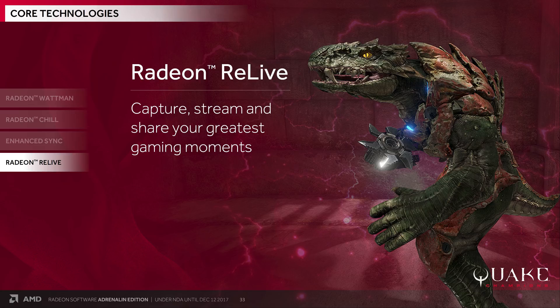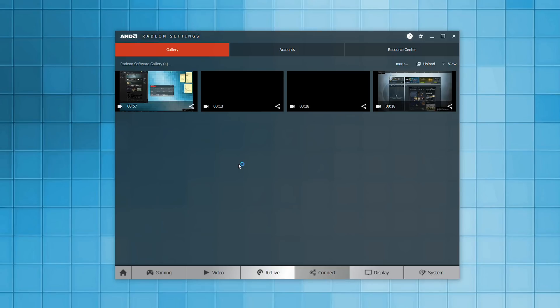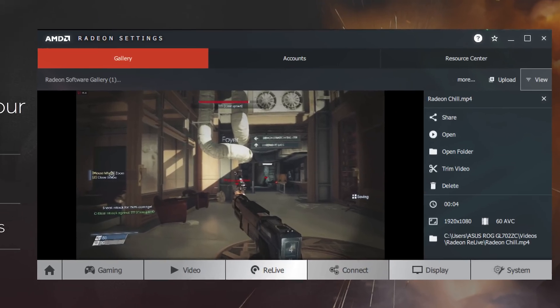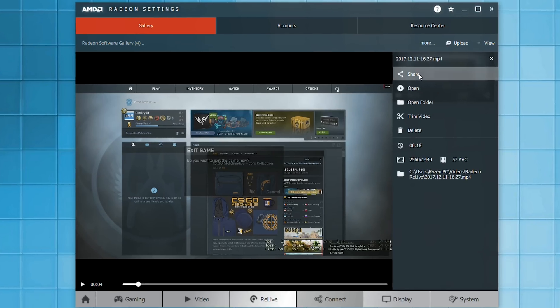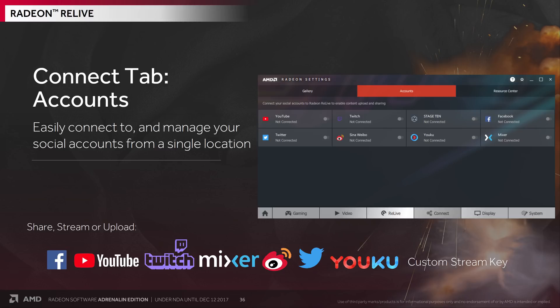One of the major changes with the Radeon Settings app is that AMD wants it to become a hub where you control and share your gameplay and interact with the community. In the Gallery tab you can manage, modify, organize, and even upload in-game live captures and screenshots, sharing them across multiple social platforms and uploading multiple files at once. In the Accounts tab you can manage Facebook, Twitch, YouTube, Twitter, and more — though in our early version some of those connections timed out, so AMD will likely patch that on full release.